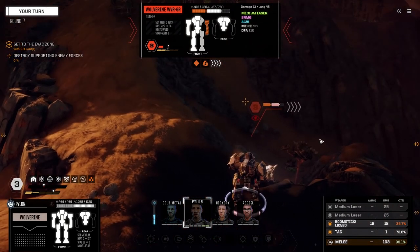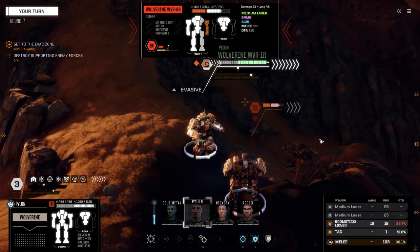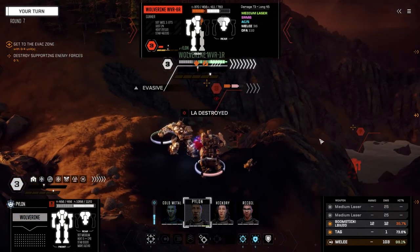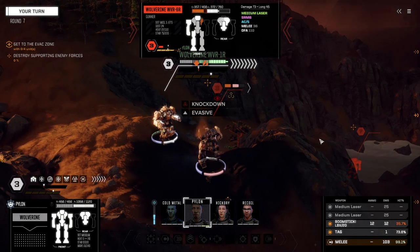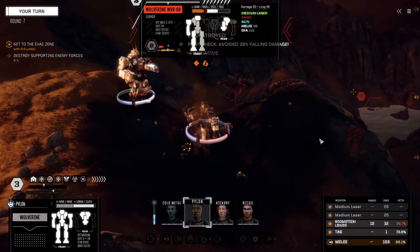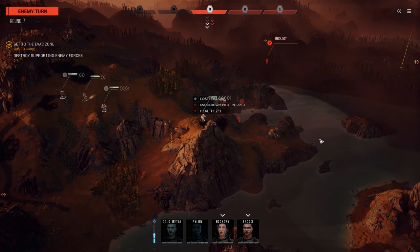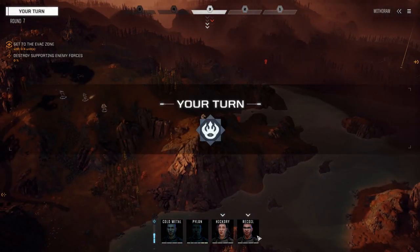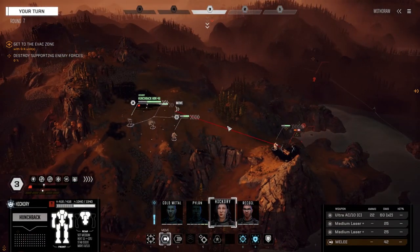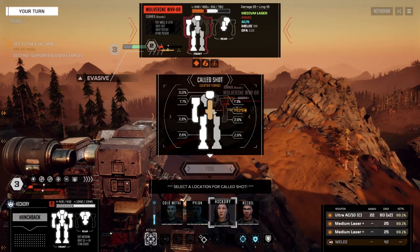You've got a 99.1% chance to hit this time. Hit the left arm — there's the knockdown. Crash, boom, bang — torso gone. Another 50-tonner over there, probably a Hunchback — the AC10 version of the Hunchback. I'm going to forget about that Cicada for now; he can't really do too much to us from back there.